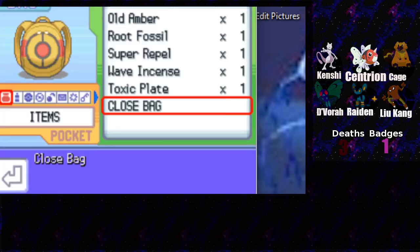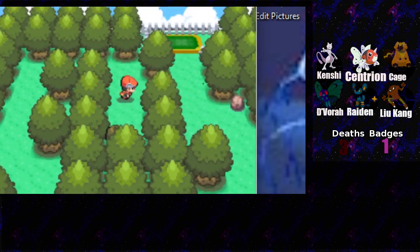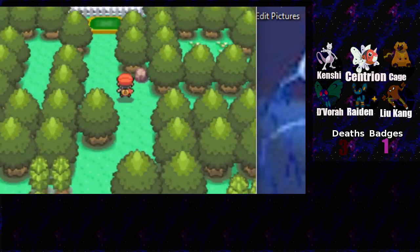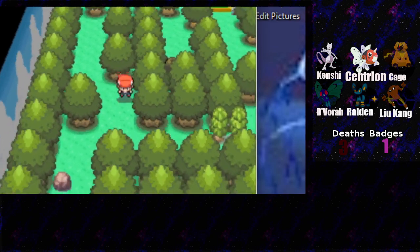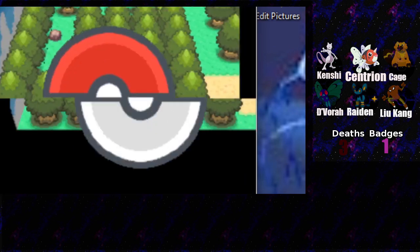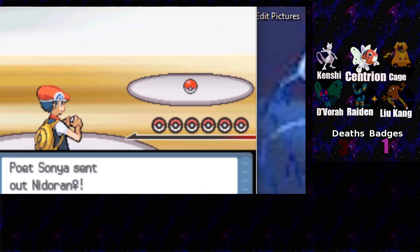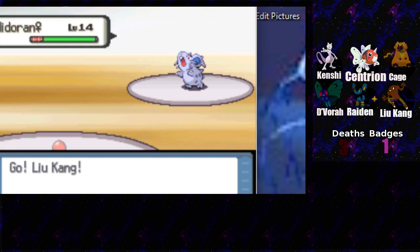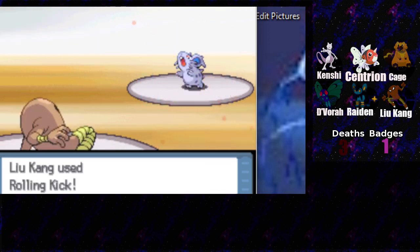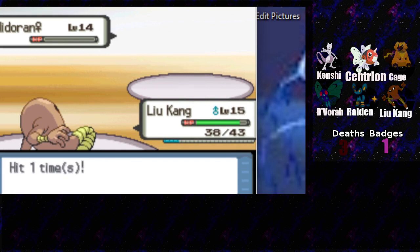Let's use our berry juice. The next trainer is by two boulders - all the way down here. Going down here, the two boulders she's referencing, then you go over here and fight this trainer. I doubt you have grass type Pokemon - if you do I have Devora, that's the best thing I've got for grass types. I may try out a rolling kick just to see how it does. We got a crit though - nice job Luke Kang, Hitmonlee serving its purpose.